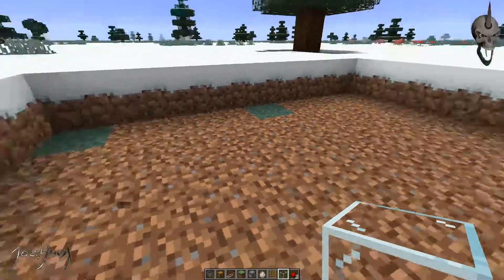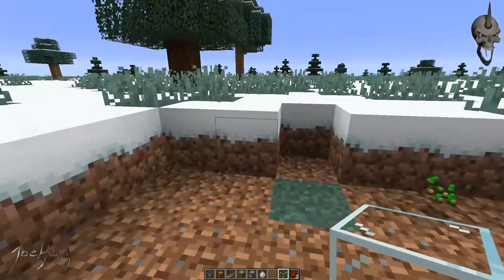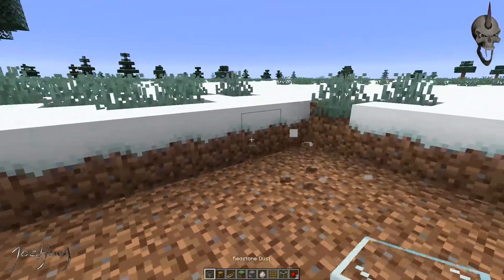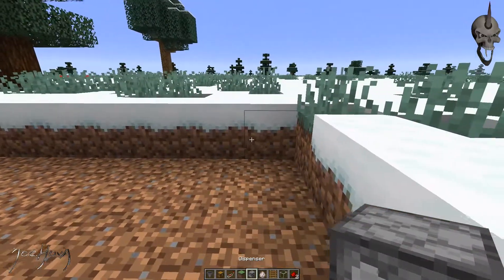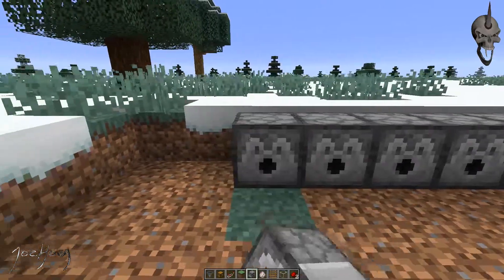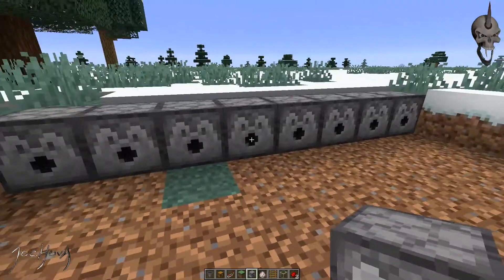Okay, so the first thing's first. I've got my 8x8 pen, so let's go ahead and dig out one more row on this side. I'll place a row of dispensers — there are 8 dispensers right there.